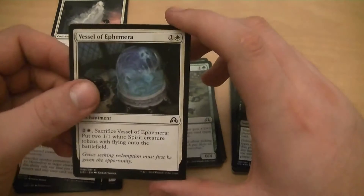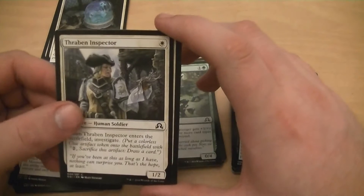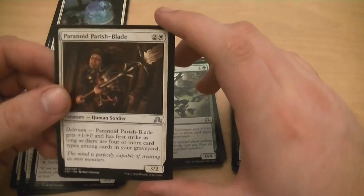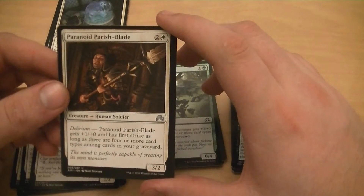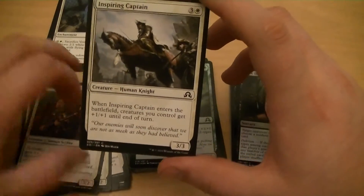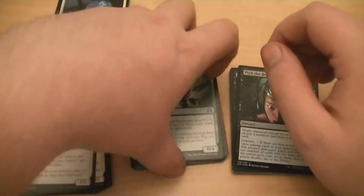Bound by Moonsilver - that's a good one. Vessel of Emfera - sacrifice it to put two 1/1 white spirit creature tokens, it's okay. Thraben Inspector - one for a 1/2, whenever it enters the battlefield I get to investigate and get a clue token, that's pretty good. Paranoid Parish Blade - three for a 3/2, as long as there are four or more creatures it gets plus 1/+1 and first strike, so that one's pretty good. Inspiring Captain - four for a 3/3, whenever it enters the battlefield creatures I control get plus 1/+1. That could be a good boost card. These are maybes.